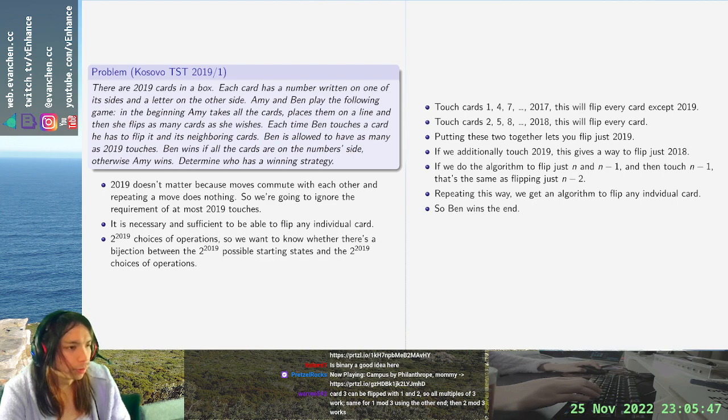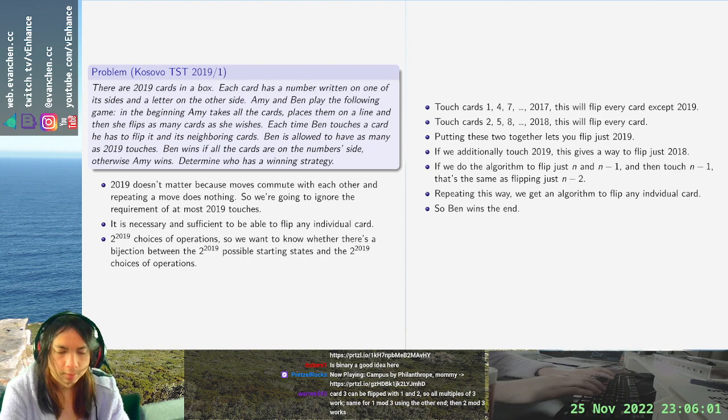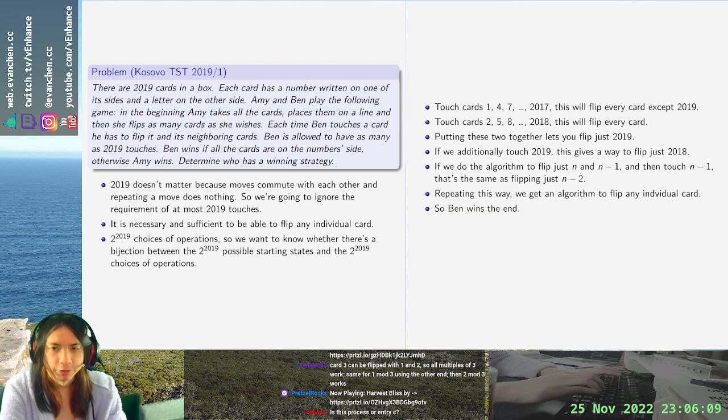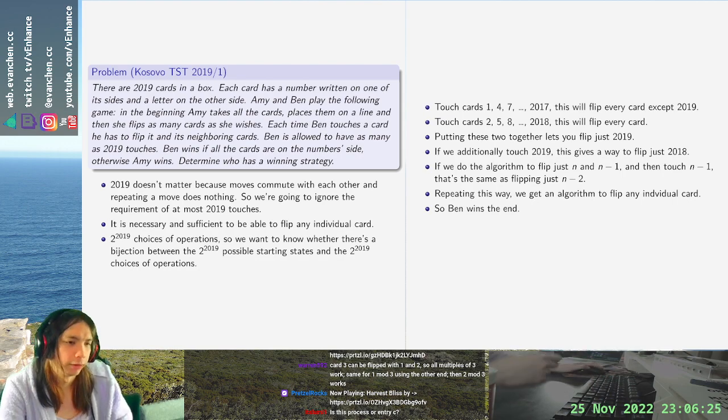First note: 2019 doesn't matter. Also, I figured the answer was going to be that Ben wins just from the condition that there's a restriction of 2019 touches, because if the answer was Amy wins, the problem setter would probably just delete that sentence since it doesn't do anything — if you can't do it with any number of touches you're not going to be able to do it in fewer than 2019.